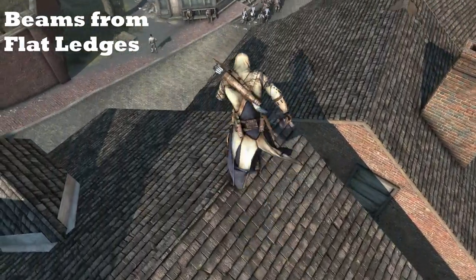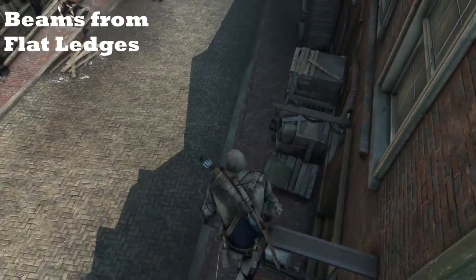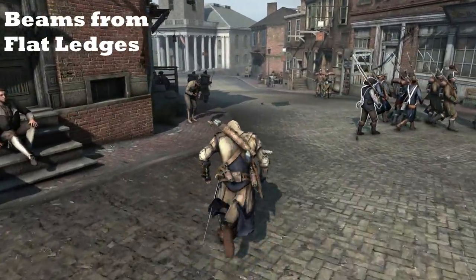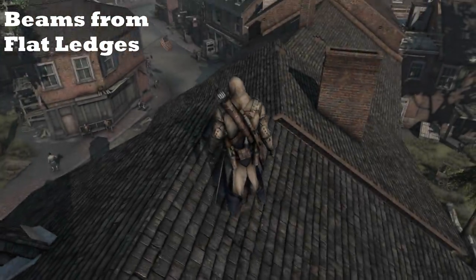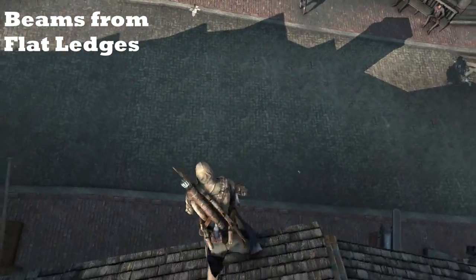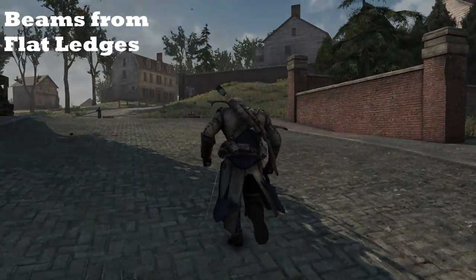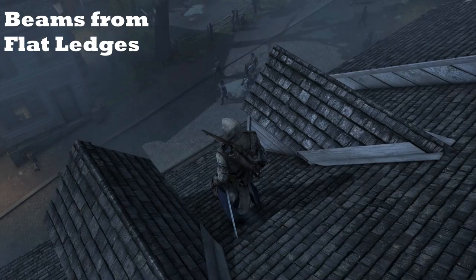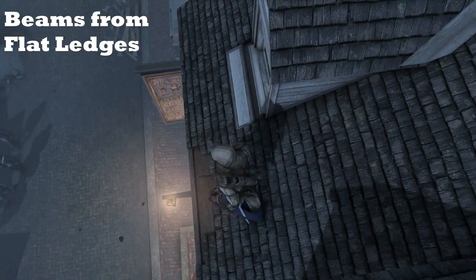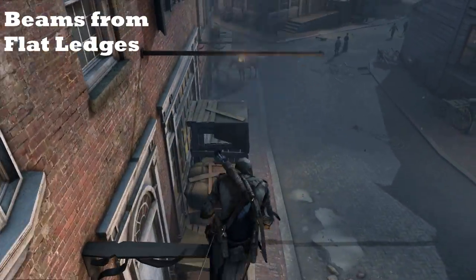Sometimes you may need to descend in a spot where there are no nearby rooftop fences, poles, trees, or haystacks. Fortunately, if there are street signs or beams on a building's side below a flat ledge, running off of said ledge holding only high profile will have Connor automatically drop down to the beams below it, provided they are within height range and there are no other objects at a similar height level he could reach. This comes in handy when there are guards nearby that prevent you from being able to just drop straight down off the ledge without any worry.